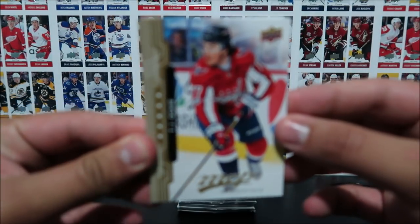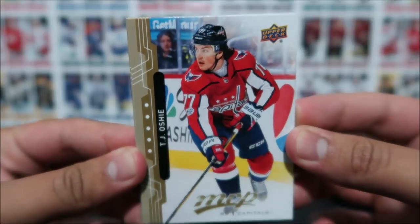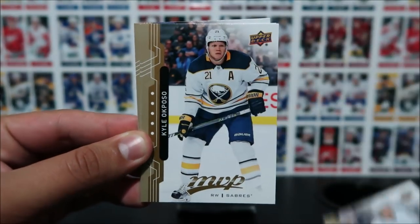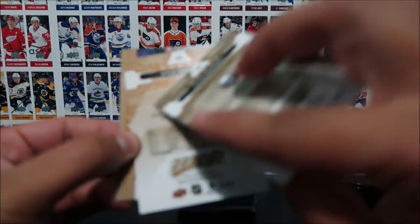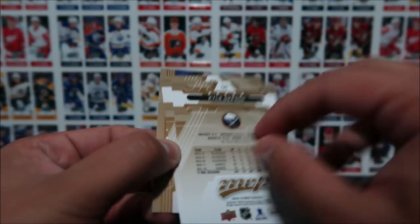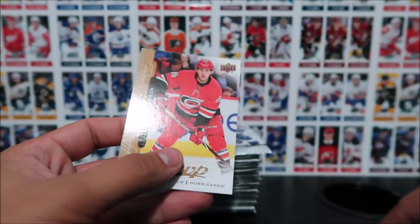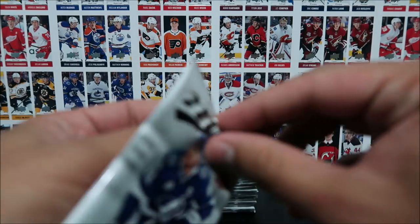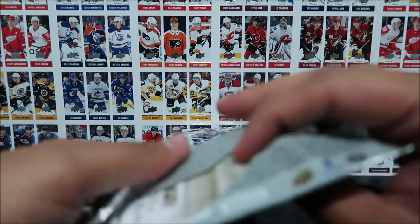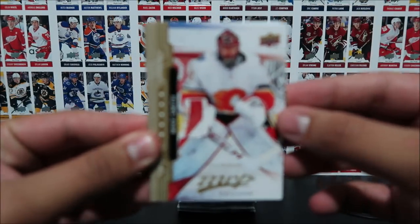Let's see what these cards look like. TJ Oshie, Connor Brown, Kyle Okposo — and we got two doubles back to back; I've never seen that before. And Tiivu Terevainen. There are short printed base cards in this set as well — there's 50 of them and the base set itself is 200 cards, so 250 cards to collect.